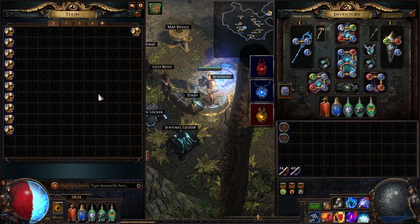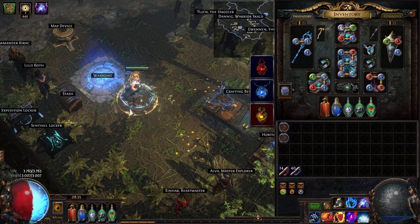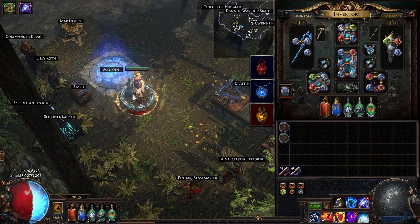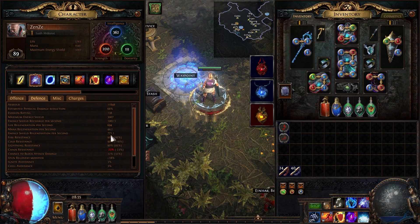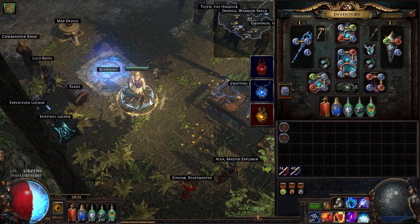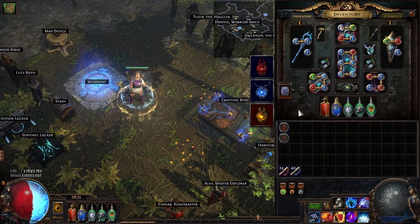The most important rule causing the most issues: viewers chose the build for me, and they chose Spark — a build I haven't really played before. I only played Val Spark about two years ago so I didn't know how to progress it. After the last video I spent around three hours and 10 exalts upgrading my gear. I expected more single target and was dying a lot to physical and chaos damage since I have no chaos resist, though I had decent elemental defenses. I'll post my POB in the description.